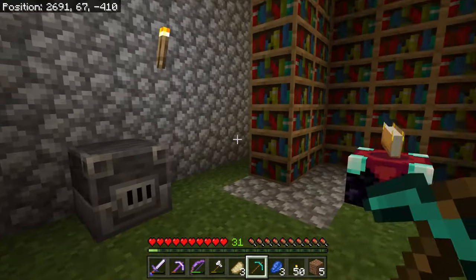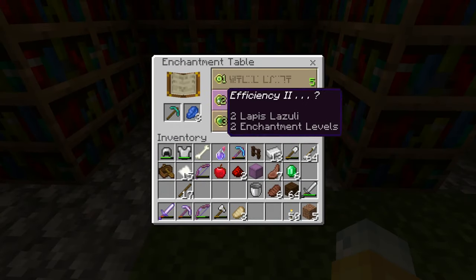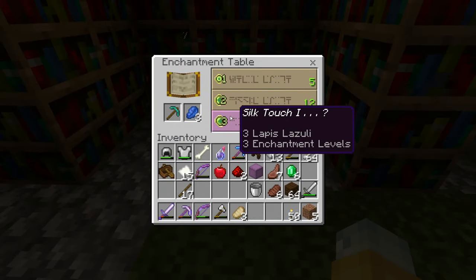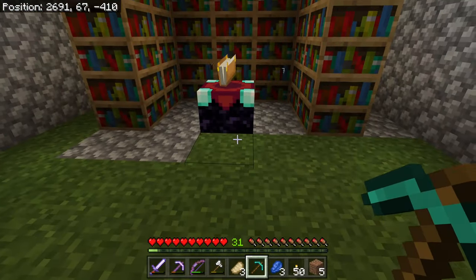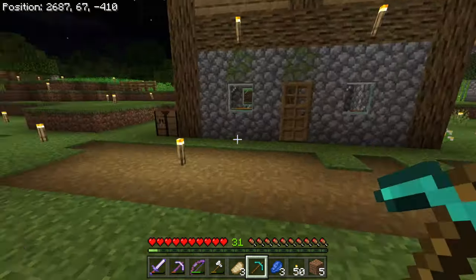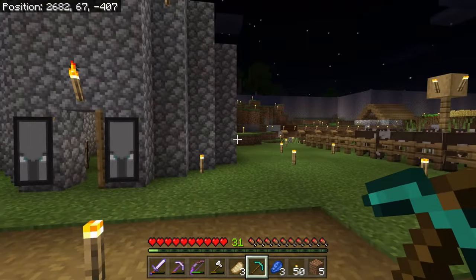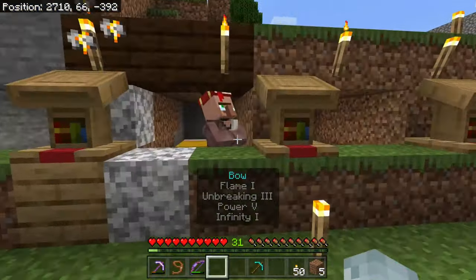Normally in your Minecraft world, whether it's in a realm or just your regular solo survival, if you want to enchant a pickaxe for example, you put it inside your enchantment table — you're leaving this up to complete chance. When you put it in there, the max enchantment shown was Silk Touch 1. There might be some additional things on there, but that is complete chance.